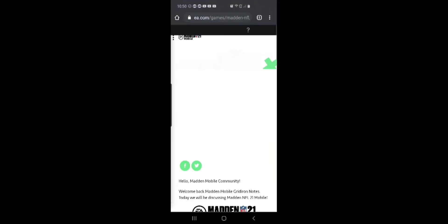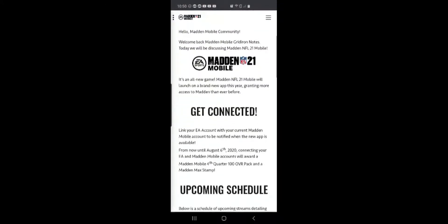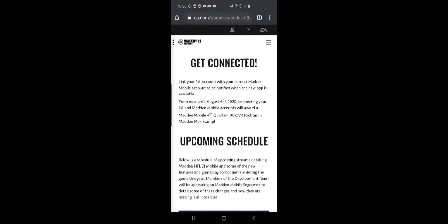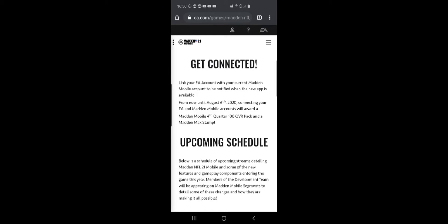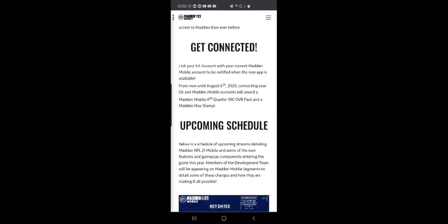If we tap on Lamar Jackson we'll be taken to the Madden NFL Mobile 21 gridiron notes. There are two main portions you'll care about. The first one is 'Get Connected' — link your EA account with your current Madden Mobile account to be notified when the new app is available. From now until August 6th, 2020, connecting your EA and Madden Mobile accounts will award a Madden Mobile Fourth Quarter 100 overall pack and a Madden Max stamp.